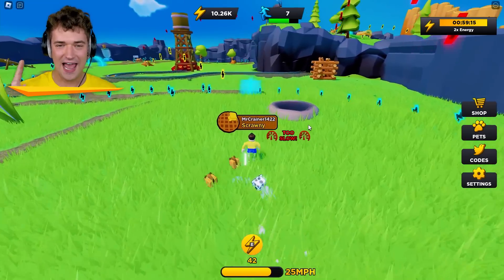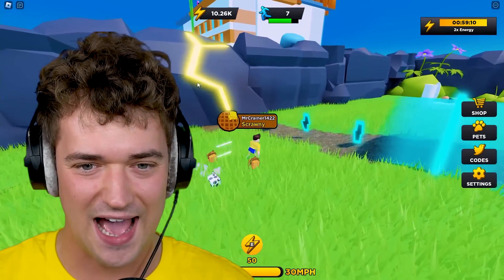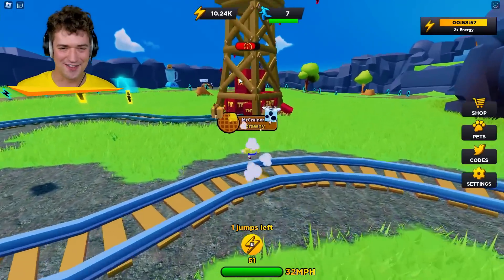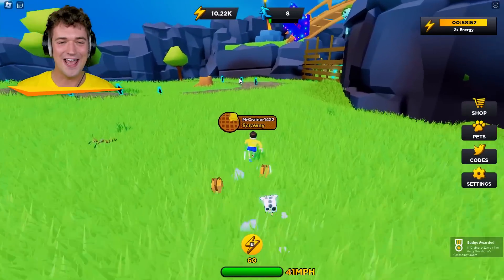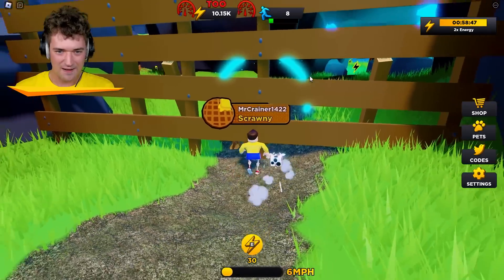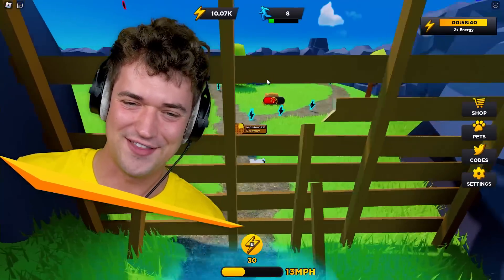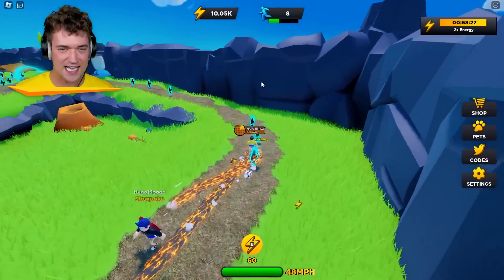So we are now level 7. We need to be higher. I don't think I can break through this yet. But maybe I can destroy this right here. Hi-ya! It actually worked! Level 8. This thing over here looks interesting. Can I break it? It's close! It's not working — I'm definitely too slow for that as well. Well, I'll try to get to level 10 as fast as I can. Let's buy some more pets to help us along the way.